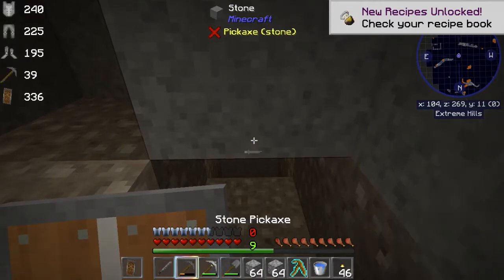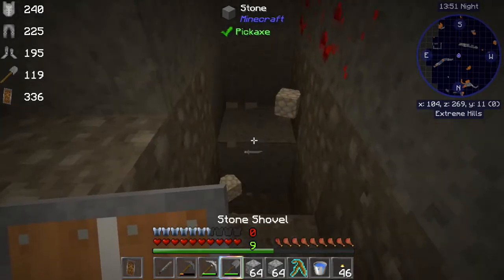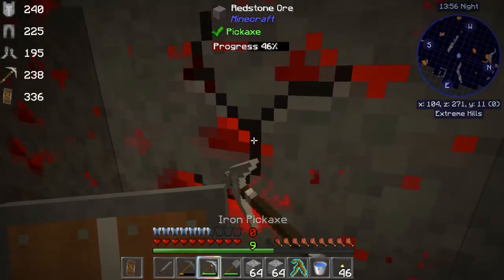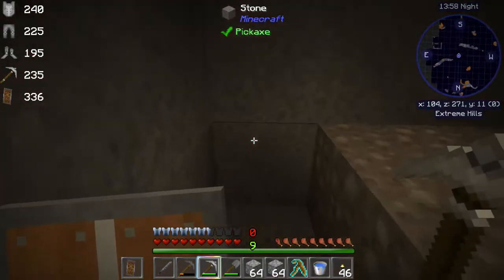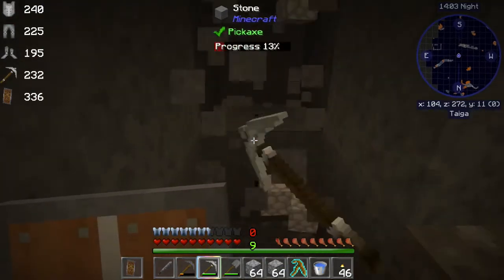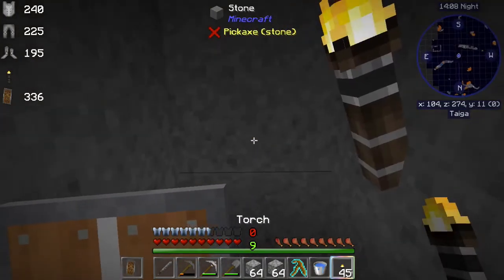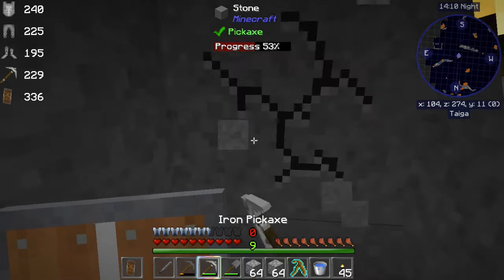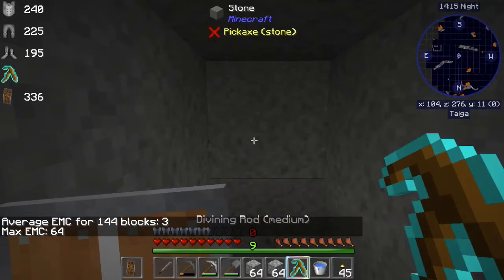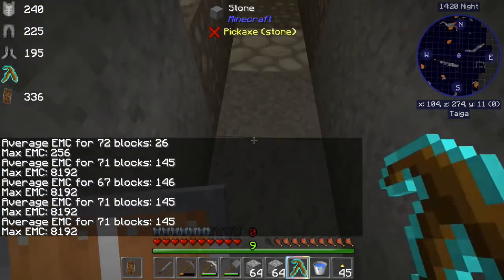We want to tunnel out and expose as many chunks to us as we can. We'll pick up redstone along the way because redstone is used as a fuel in some of the later items and it has a pretty good value. So I'm going to stick with iron for right now — it's quicker, and we'll quickly be able to repair it. You want to just keep divining to make sure your heading is right. We've passed the emeralds now.